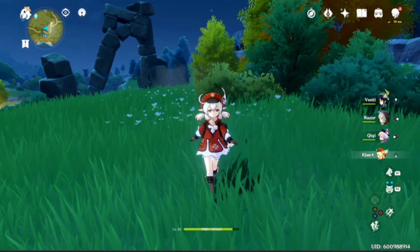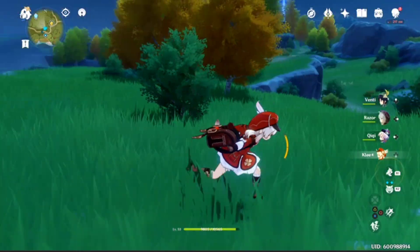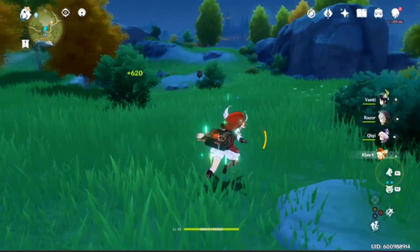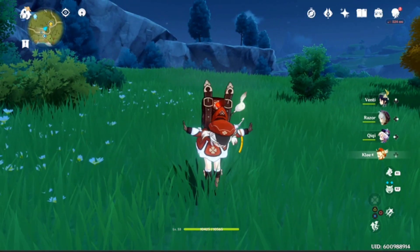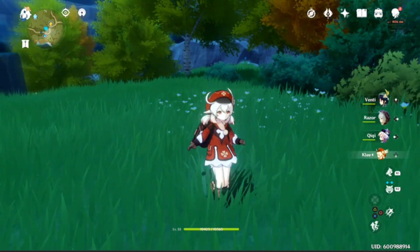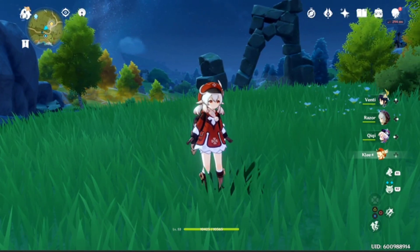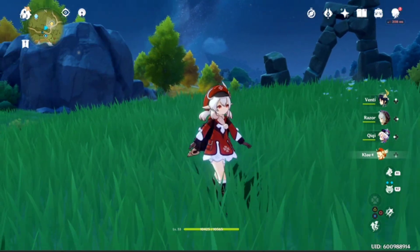Welcome back to another Genshin Impact video. You just pulled your Klee, she's looking amazing, running around kawaii as ever, and then you stop and think: how am I actually going to build my Klee? What exactly should I be putting on her as far as artifacts are concerned, how should I be building her properly so she's doing the most damage and being as OP as everyone says she is?